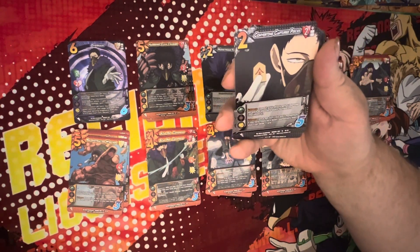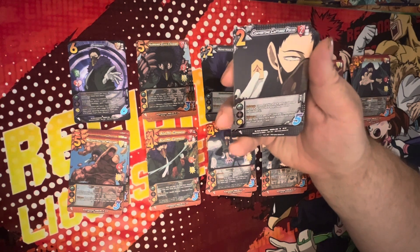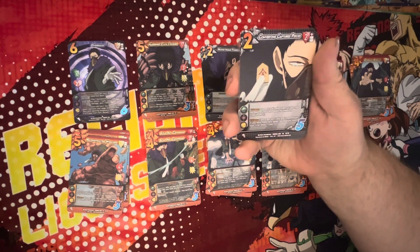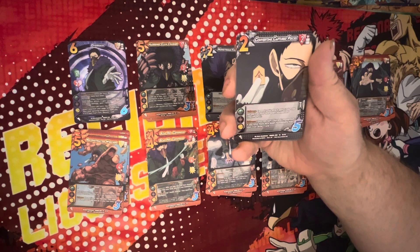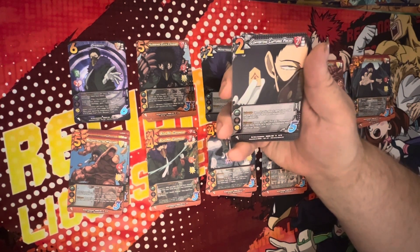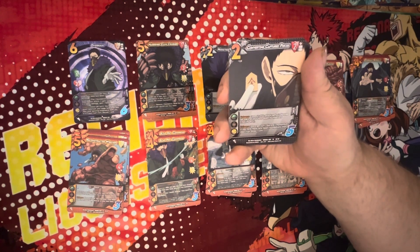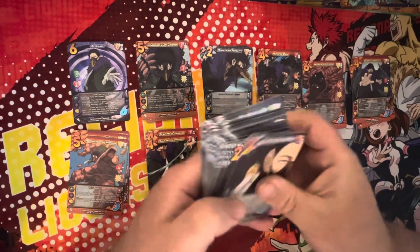Converting Captured Pieces — two difficulty, two high block. Commit — this attack gets plus one damage for each of your face-down foundations, maximum three. Not bad. Enhance — once per turn, discard one momentum; if you have more face-downs than your rival, draw a card. Very, very cool, turning momentum into card draw. Four copies of that.